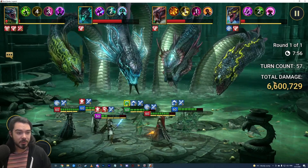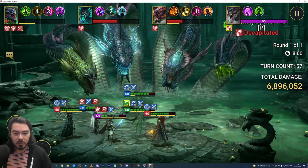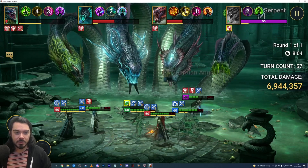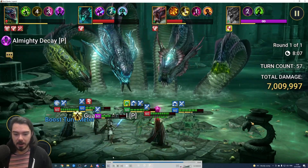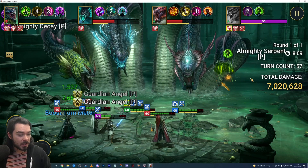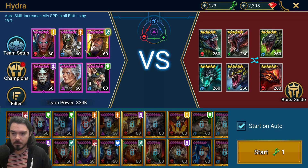We're going strong here against this Hydra boss, 57 turns in, 8 minutes into the fight, and we're not really in any danger of the run wiping. I did cancel out of it just to show you this video and how it works. Let me dive in, let me show you the team, explain how it works.